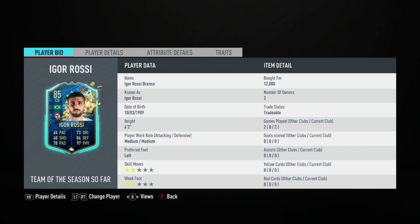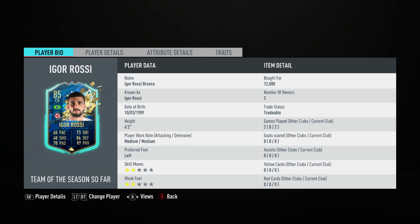In terms of his other details, he's six foot two like I said, so very good height to win headers at the back. His work rate is medium/medium for attacking/defensive, which is alright. His preferred foot is left and weak foot is two star, skill moves two star — which isn't really relevant for a centre-back. You'll also be able to see on the screen that I bought him for 12,000 coins, which is one of the reasons I wanted to do this review — he is a cheap card for his stats.